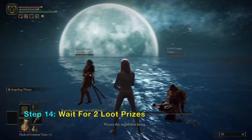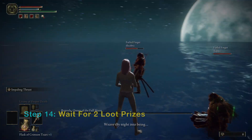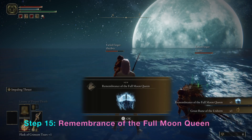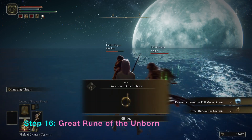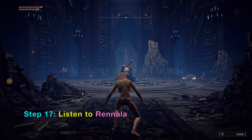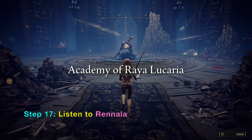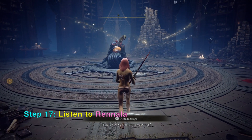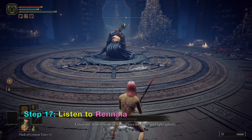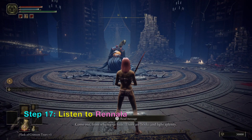All you need to do now is wait for the two loot drops. The first is the Remembrance of the Full Moon Queen, and the second is the Great Rune of the Unborn. One of them you use with Rennala, and the second one you use with Enia at the Roundtable Hold.